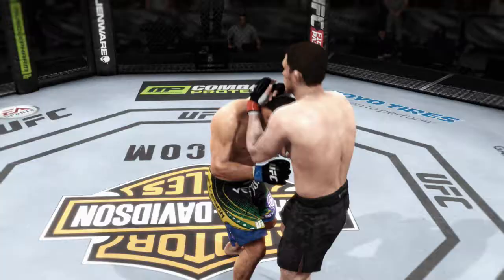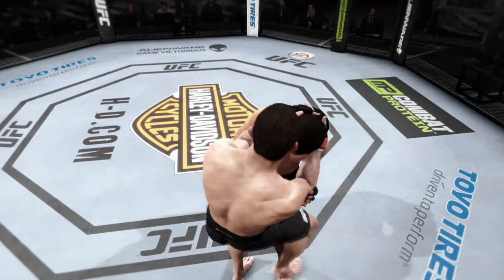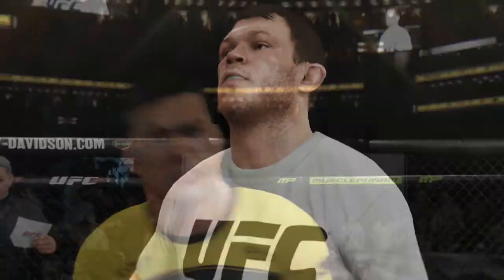Sorry guys, I know that wasn't exactly the most exciting fight on the planet. But I'm using Forrest Griffin and I am not trying to lose, so you gotta fight smart. You gotta use mixed martial arts — clench, takedowns, kicks, knees, punches, everything. You have to win fights like that. 30-27, Forrest Griffin. There we go.